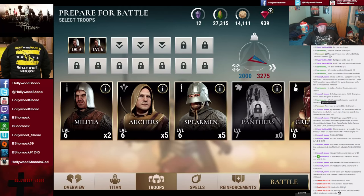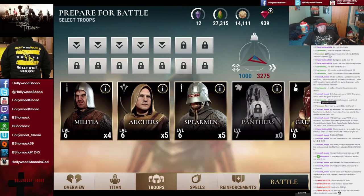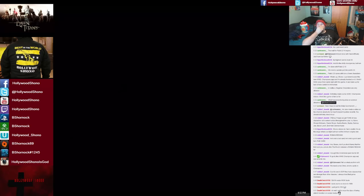Let's take a quick look at what he actually has — looks like a mix of everything: two militia, two archers, and a spearman. With that said, we want to bring one militia, two archers, two spearmen. We can actually bring a grenadier because we have the hero. We can use a fireball, and let's take another militia and go on the battle — it should be an easy fight.